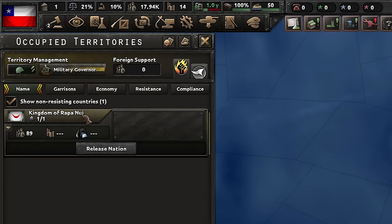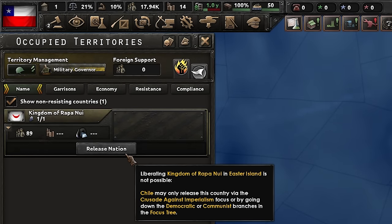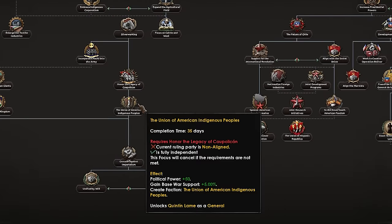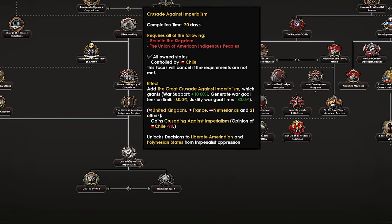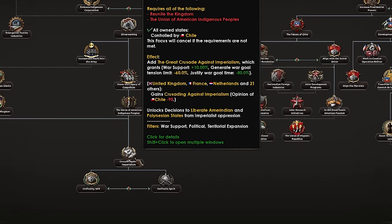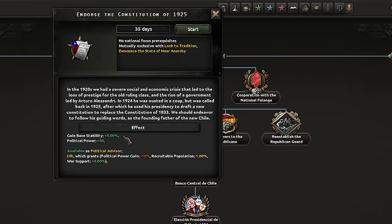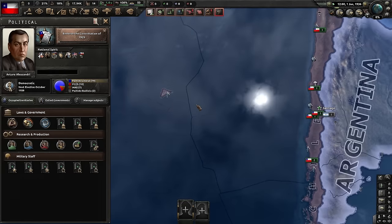To release this nation we have to play as Chile - here she is, the Kingdom of Rapa Nui. We need to hit the Crusade Against Imperialism focus or go down the democratic or communist path. The Crusade Against Imperialism is way down the tree and will take far too long, so we're just going to do the first focus in the democratic path which is 35 days.